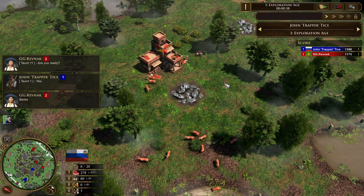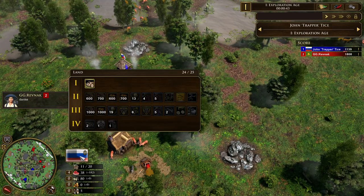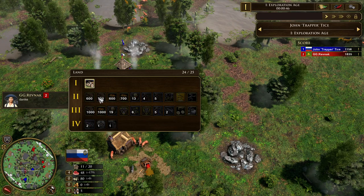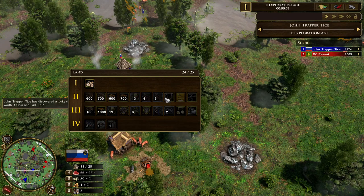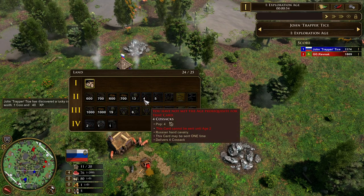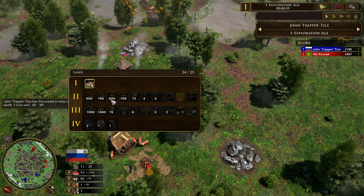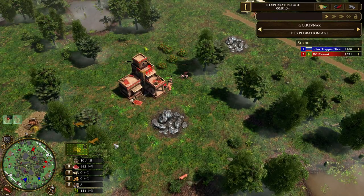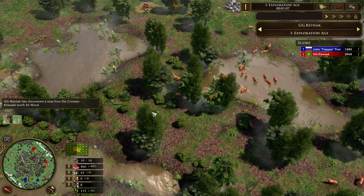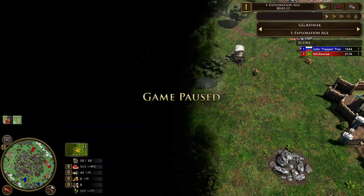So we've got John playing Russia — looks like the deck selection has gone in straight away, it's just called 'Land.' We're seeing all the classic age-two rusher things: the four cossack, the five cossack, 13 streltsy, boyars, and a whole bunch of resource crates. Nothing too remarkable about that. Revnak has yet to choose his deck.